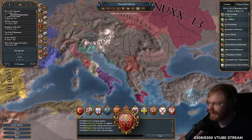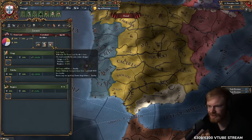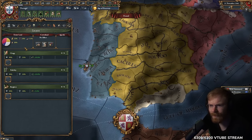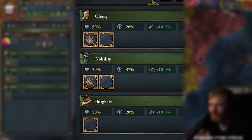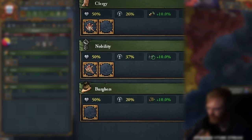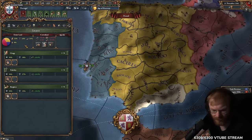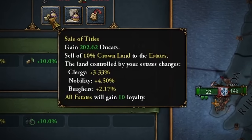Okay so here's how you want to set them up: take all of your monthly power points, plus one military and plus one diplomatic power. Now you have zero percent crown land. Go to Sale of Titles, click that button — Sale of Titles, bam.